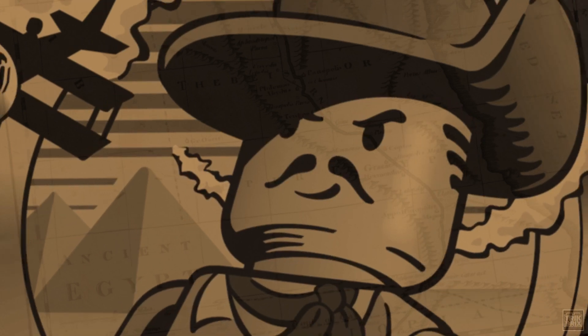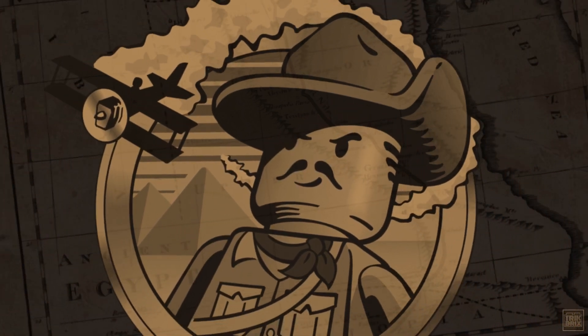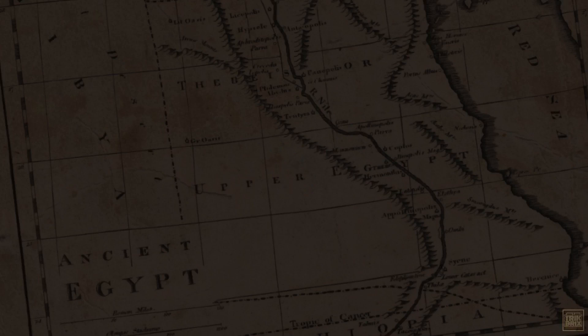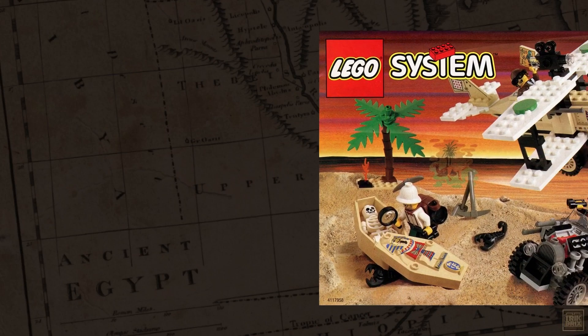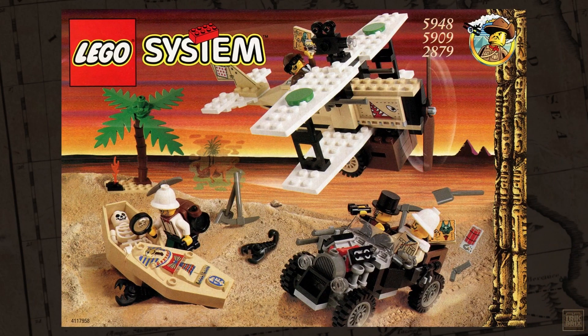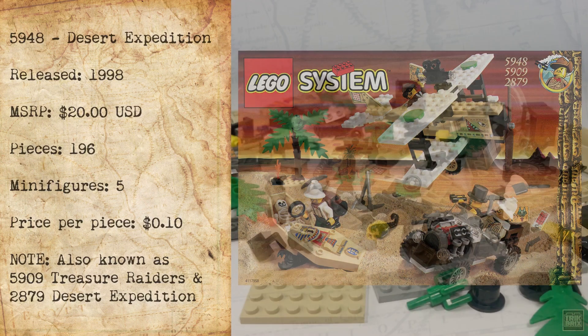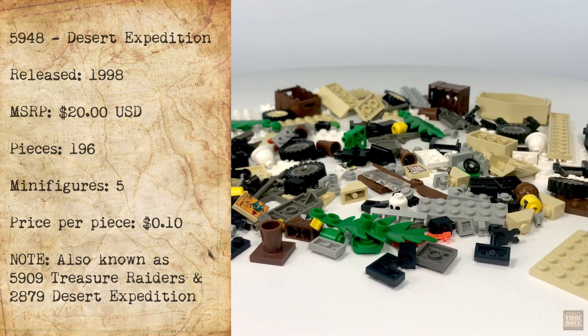Hello again everyone, I'm Jamie and welcome back to Trick Bricks. Today we're taking another step in our epic Adventurers Retrospective series with a close look at set number 5948, the Desert Expedition, released in 1998 and retailing for $20. This will be the largest Adventurer set we've reviewed so far, coming in at 196 pieces and including four characters.